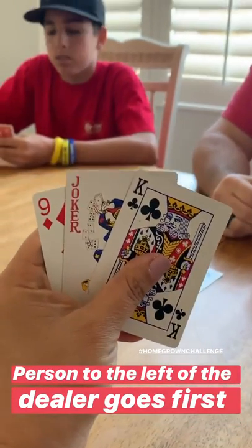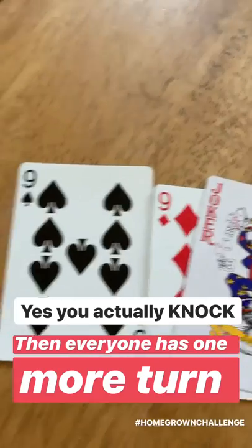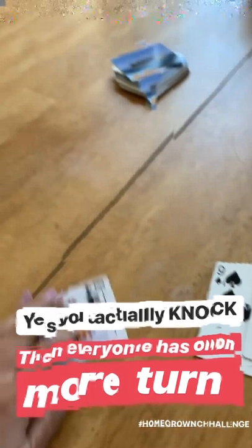Okay, these are my cards. I'm going to lay them down so it's easier to film. I have a nine, a king, and a joker — which is lucky. I can pull from the deck or pick up the discard. Since it's a nine, I'm going to switch my king out, and I have three of a kind. So I'm going to knock, and this is my discard. Everyone at the table has one more turn.